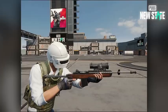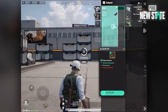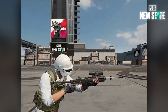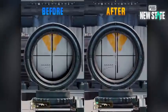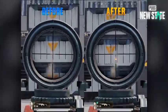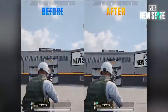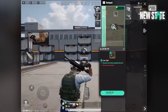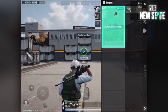A customized Mini-14 has less horizontal recoil but it has more vertical recoil. A shouldered custom M416 has decreased bullet spread but it has more horizontal recoil.